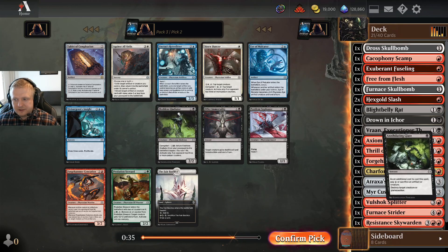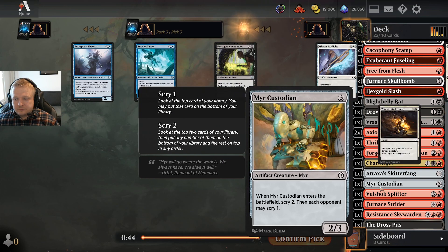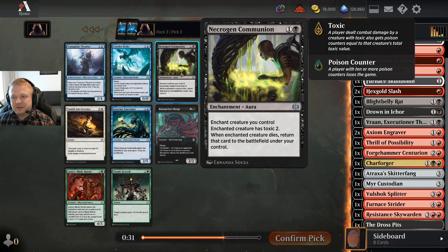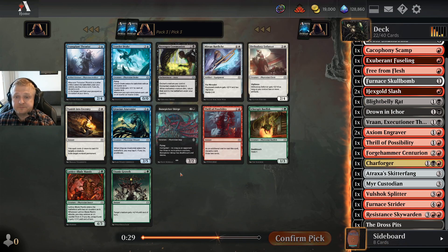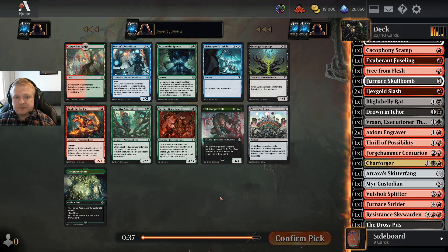I don't care about the Siphoner index. Looking at this pack — not a lot of black and not a lot of red either. There's some good blue here. This is just a Wind Drake in this deck; I don't care about the toxic stuff really. I don't think I'm going to play any of these cards, so I'll just take the uncommon. I really don't like the Wind Drake when it can't do anything else and I won't be poisoning the opponent that much here.